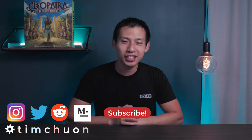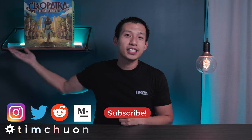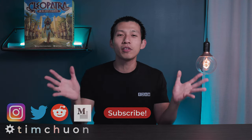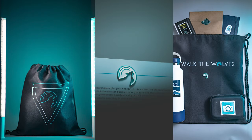Hello and welcome back to the channel. Today we are talking about Cleopatra and the Society of Architects, but right before we get started, I want to quickly mention I did just launch a brand new set of merchandise for the channel. It is a line of four t-shirts. We have stickers, we have pins, we have a nice drawstring bag. All those are listed on my brand new website down below, which you can also feel free to check out.